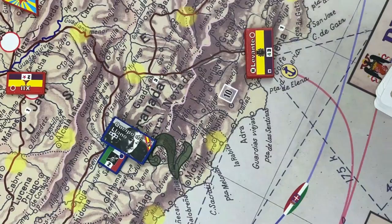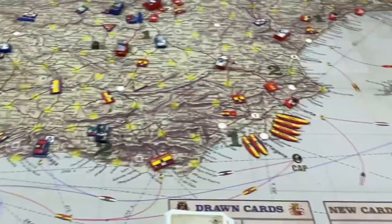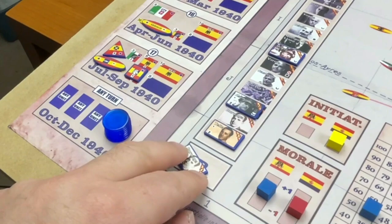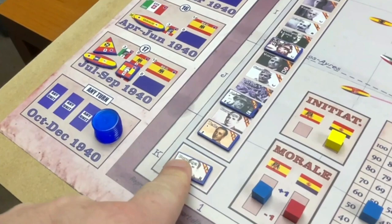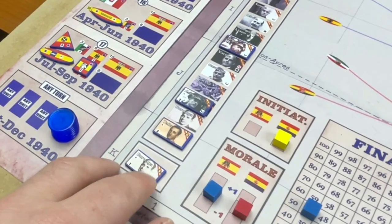If, for example, you had a Kepodianos card and used it to promote, you play the card, find him on the roster or on the board, and simply promote him — now he has three stars. That's how you use commander cards for promotion. You can also use any commander card to take commanders out of the probation box. The probation box is where commanders go if they lost a battle, as the rules explain.